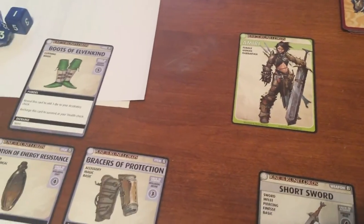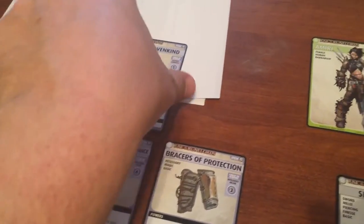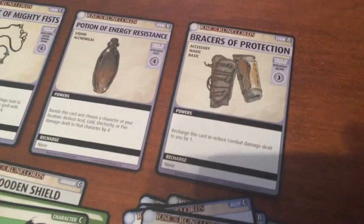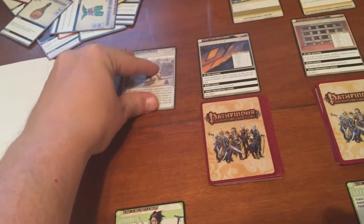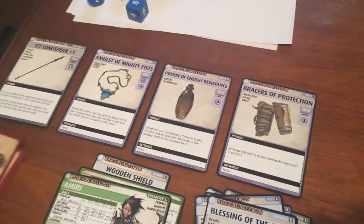Now we have to banish a card from our hand to close the Town Square. We'll banish the Boots of Elvenkind — they're nice, but we'd rather keep the Energy Resistance Potion and everything else. But we do close the location, which is awesome. Turn is done and we still have 4 cards, so we don't have to go into our health. Not bad.